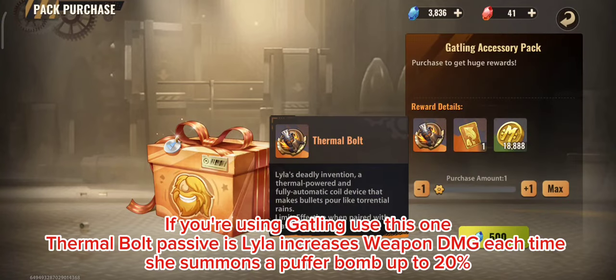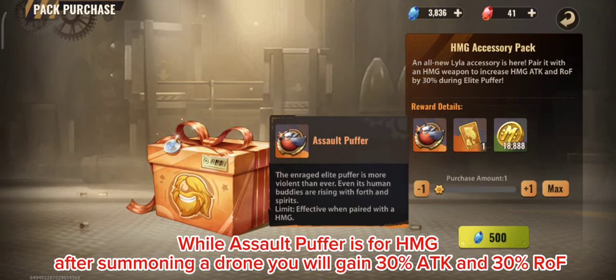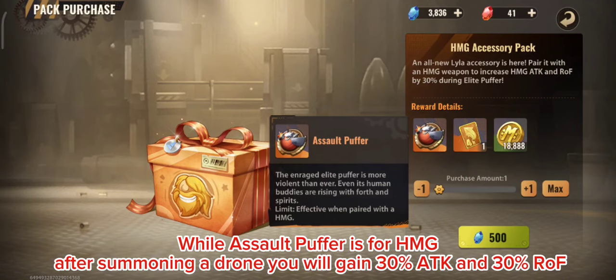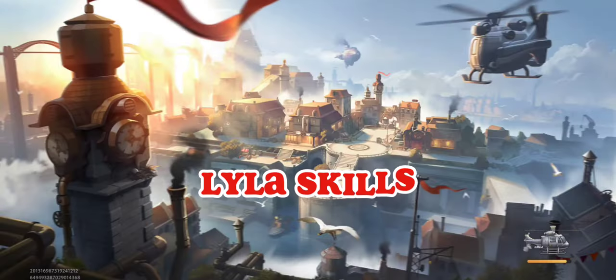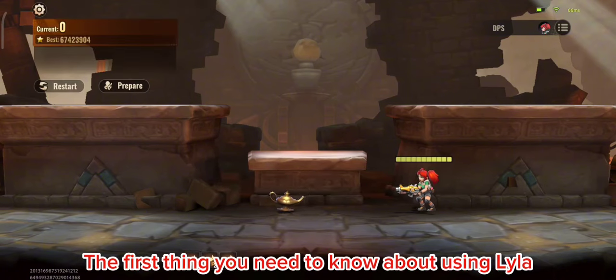For Lila's accessories: if you're using a Gatling gun, use Thermal Bolt — its passive increases Lila's weapon damage each time she summons a puffer bomb, up to 20%. Use Assault Puffer for HMG — after summoning a drone, you gain 30% ATK and 30% rough.